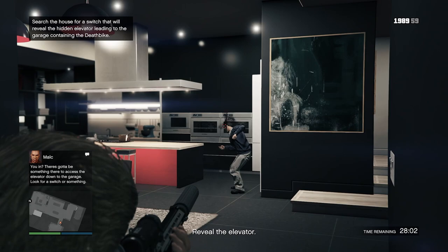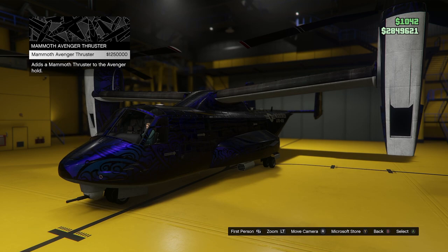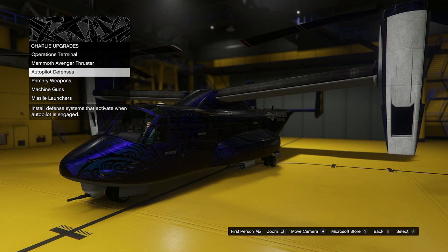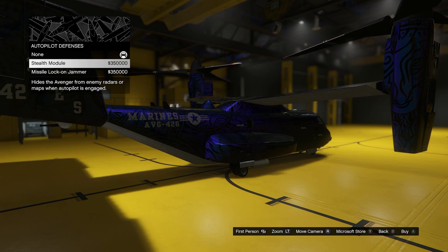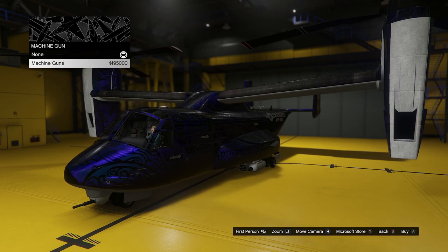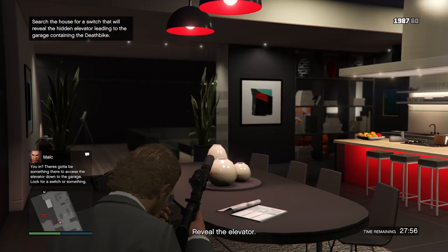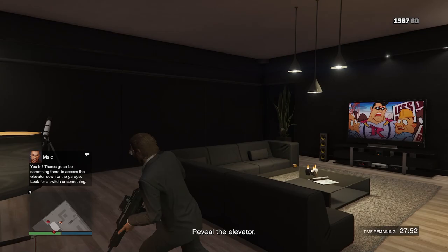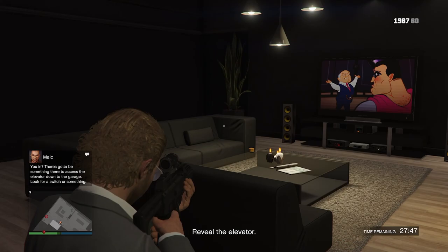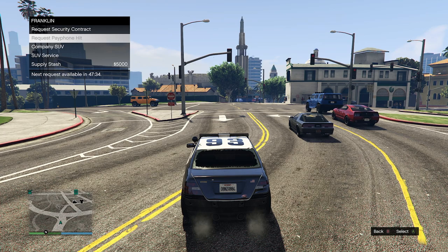The hangar business is still not that great, but these new additions will definitely help make it more worth using. The Avenger has also gotten a big rework with lots of new features. New upgrades include the missile lock-on jammer — the same as on the Imani Tech vehicles like the Buffalo STX and Omnis eGT — and a stealth module which works like the new Rogues jet. You also get machine guns, lock-on missiles, and you can now store a Thruster jetpack inside the Avenger when buying it.